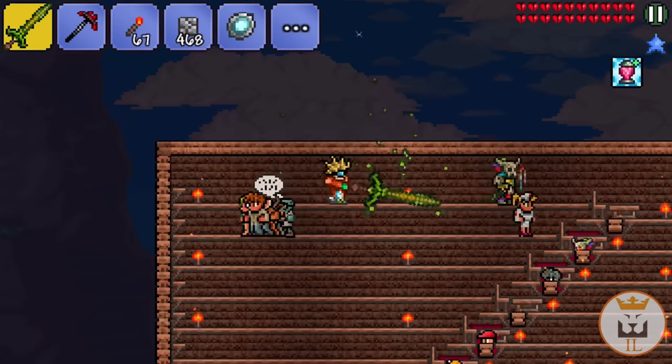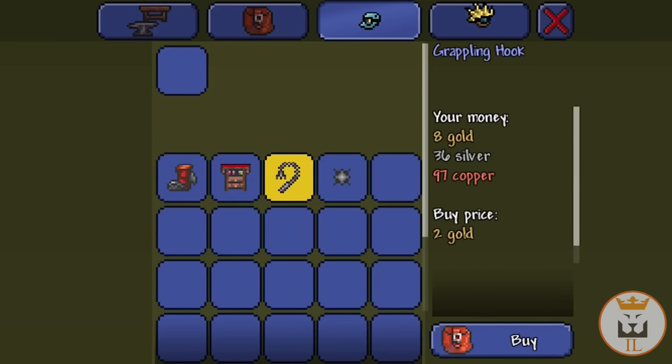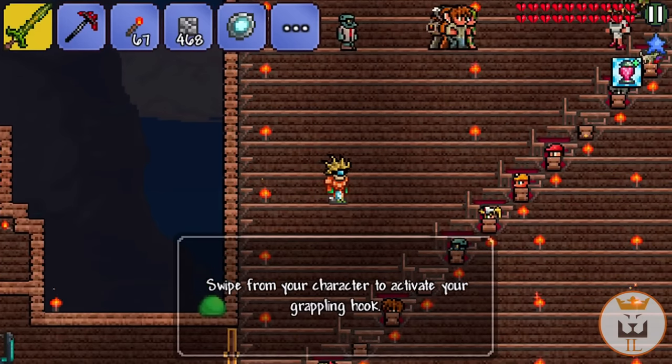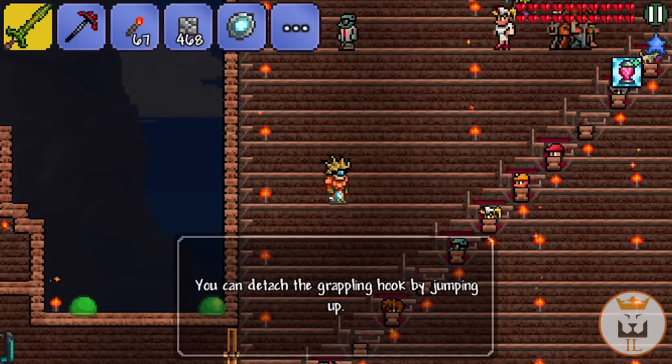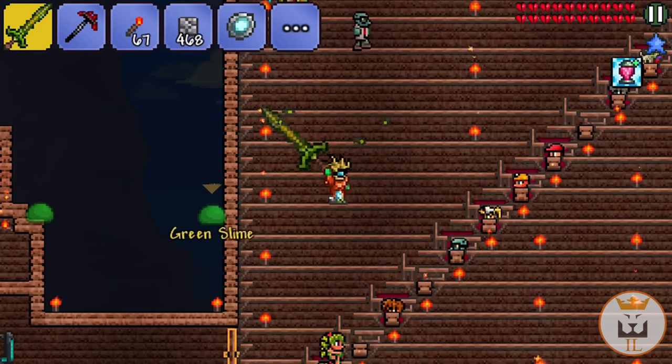All of them are in a bunch, so if I want to talk to one of them — there he is, that's exactly what I wanted. We'll buy this grappling hook from you as well. Swipe from your character to activate the grappling hook, touch it again, and you can detach the grappling hook by jumping up. Cool stuff, boom.